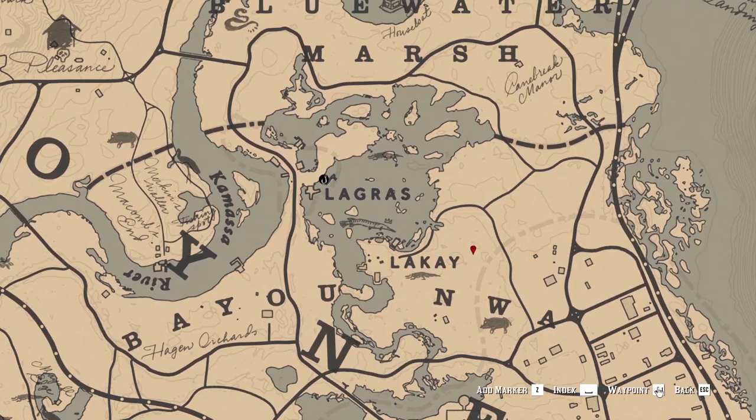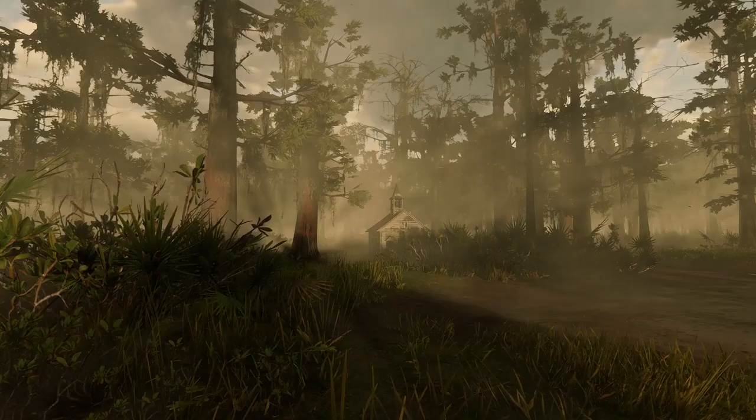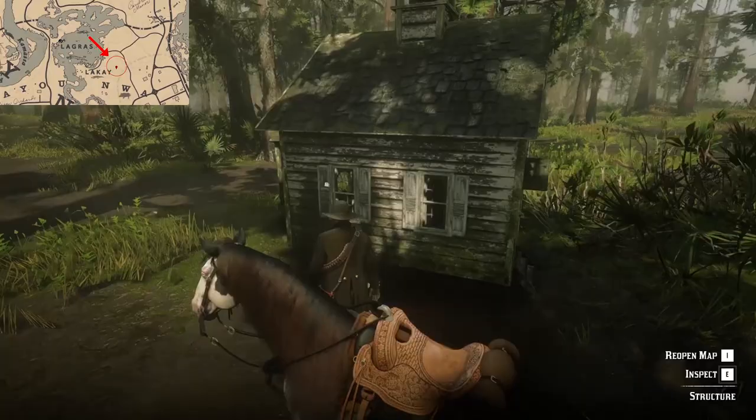Checking the map will reveal the location of the next treasure map piece, which is located in the swamp area. Head to this location and you will see a small church — a landmark which Arthur can interact with and mark in his journal.